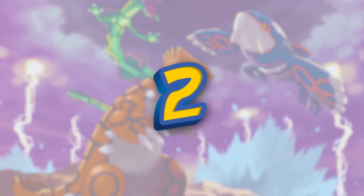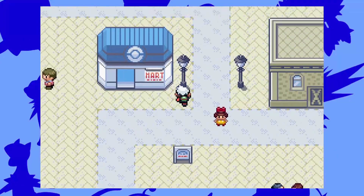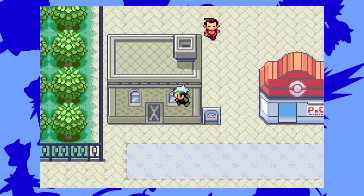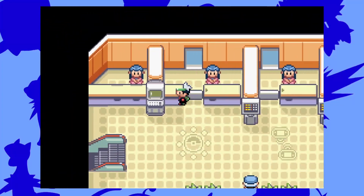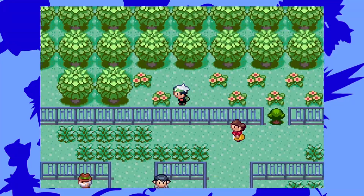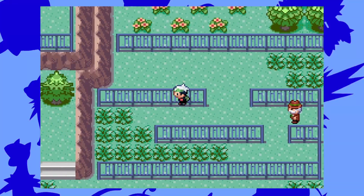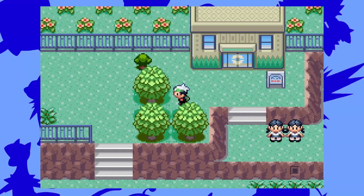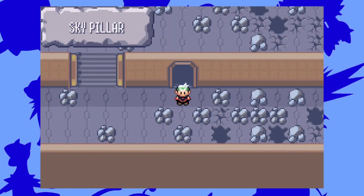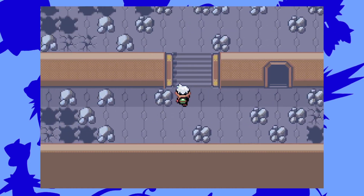Number 2: Walk Through Walls. Easily the most popular and most common cheat found everywhere — people would use this cheat everywhere. This cheat code is very useful for skipping all the trainers and wild encounters on a route, and it's also very useful for catching legendaries like Rayquaza. But how powerful is this cheat truly? Let's put it to the test.